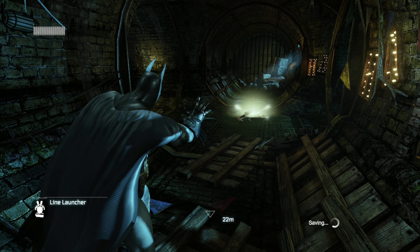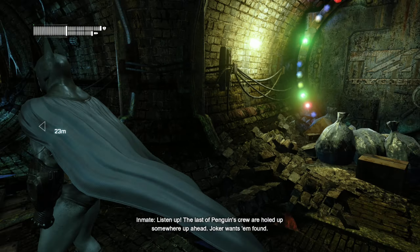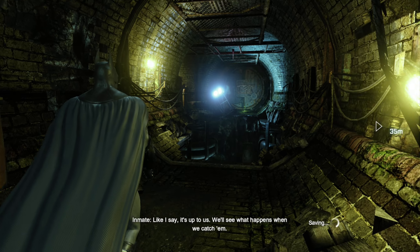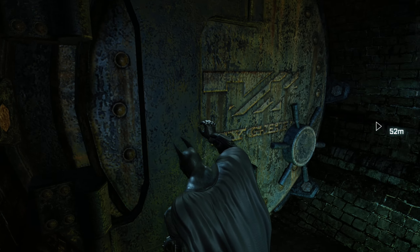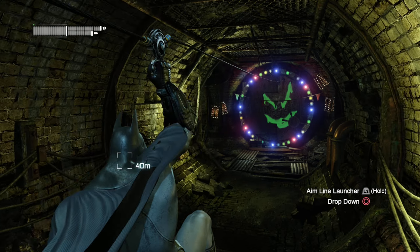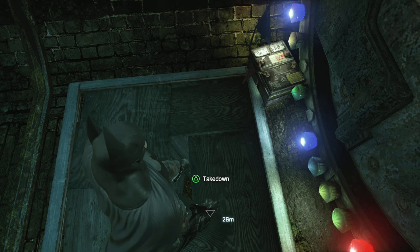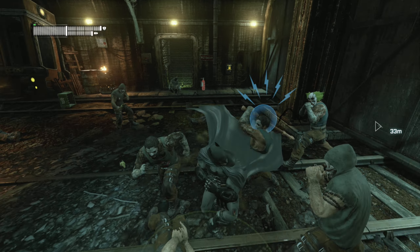What else we got? Looks like some sort of a passage on the other side. Joker's thugs: 'Listen up. The last of Penguin's crew will hold up somewhere up ahead. Joker wants him found.' 'Do we kill him?' 'Up to us. I say we kill him. Half of Penguin's crew were mercs. Never trust a merc.' 'It's up to us. We'll see what happens when we catch him.'